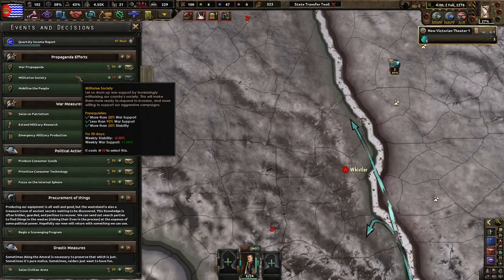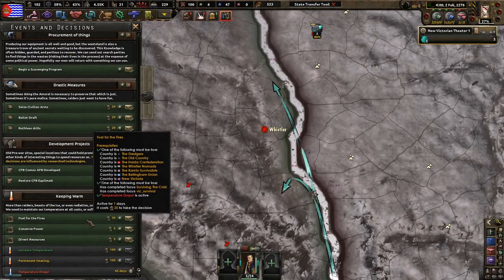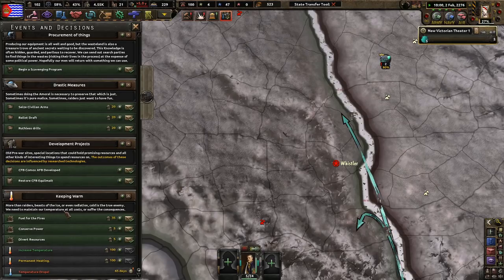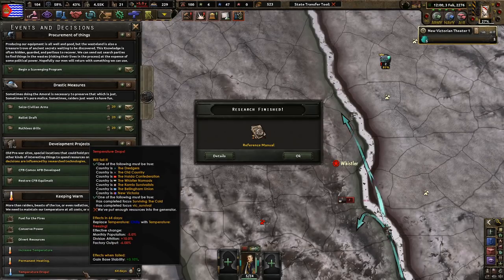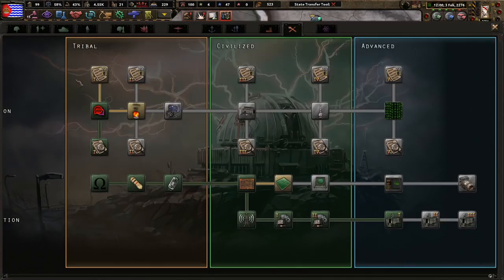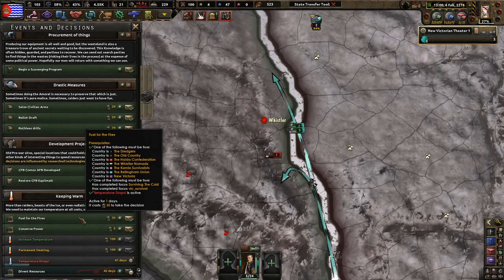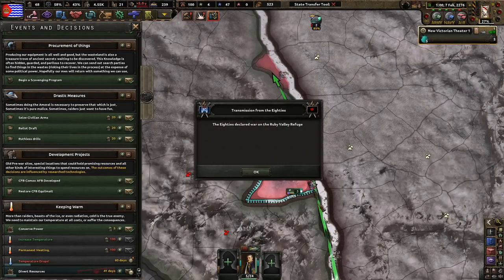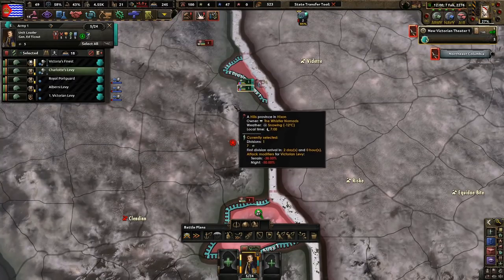We are at war! War propaganda — season patriotism, not bad. I can put up fires. Temperature drops — it's chilly. More than raiders, beasts of ice, or even radiation, cold is a true enemy. We need to maintain our temperature at all costs or suffer the consequences. We've put enough resources into the system — divert resources. Conserve power? No way. We've landed! I'm completely forgetting what's going on, but we have landed.